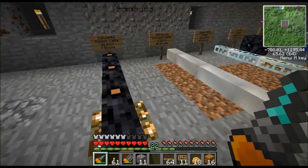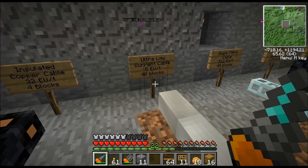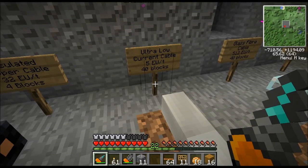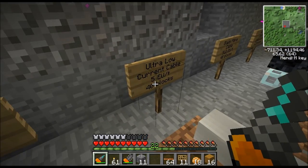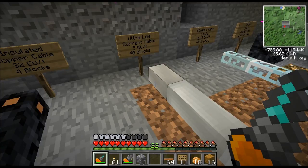Next we'll get to the ultra low current cable: five EU per tick — that's the voltage it can handle — and it can go 40 blocks long. That may seem like a weird combination, but this is for solar farms and water mills and stuff like that.